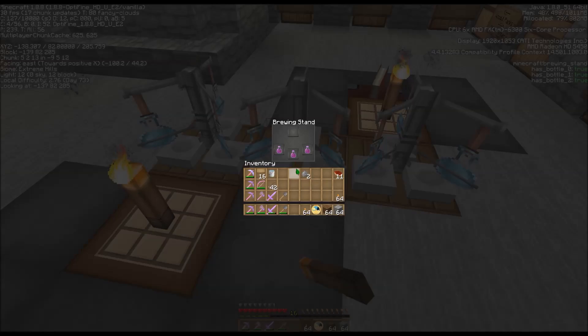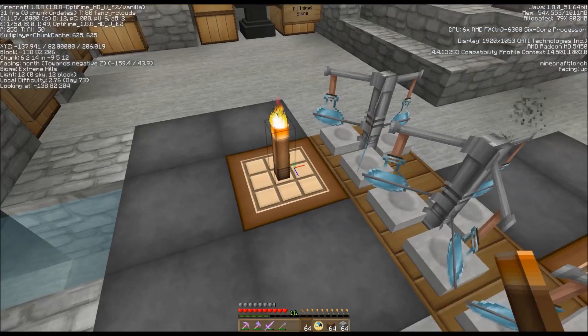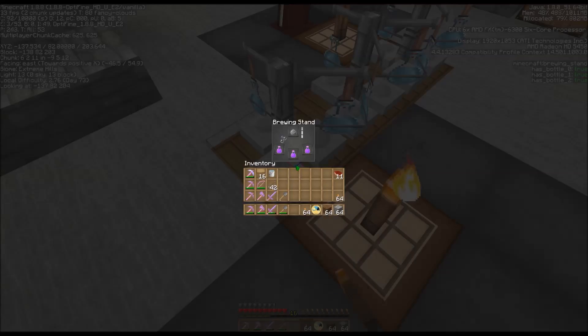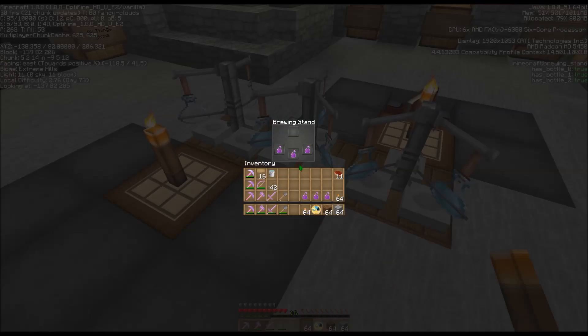Now I'm going to add the gunpowder and that will turn it into a splash potion that I can throw on the zombie villager, rather than one that I would drink myself. Once that is done we have a splash potion of weakness, and that brings it down to three minutes. Unfortunately potions don't stack - it seems like you should be able to stack them just like anything else.